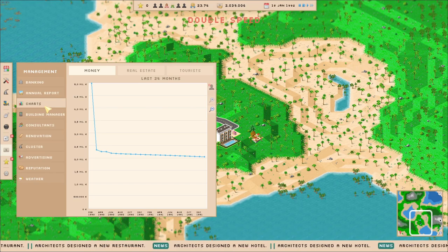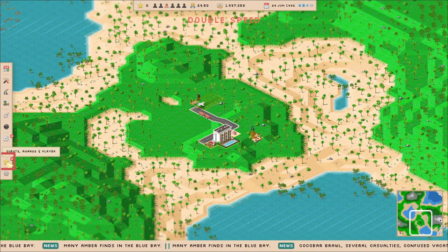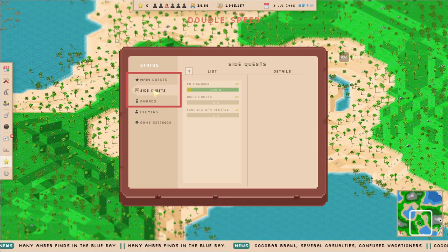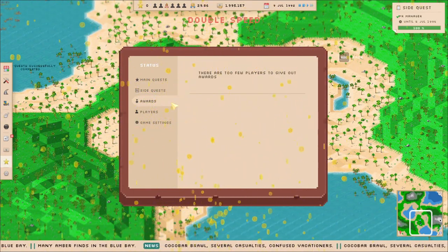Have a look in the menu, there is a lot more to discover. Everything about what you need to win, side quests and awards is in the star menu. Now you are ready to build your own paradise.